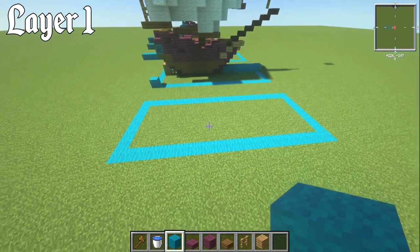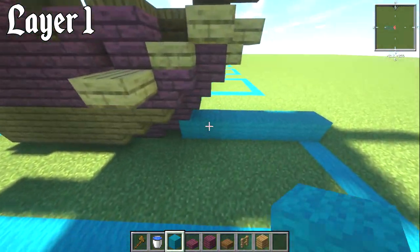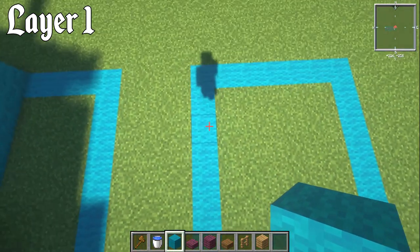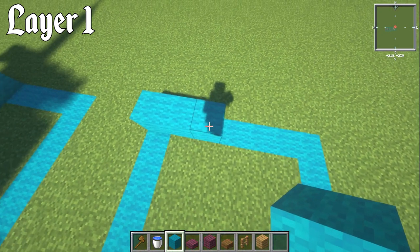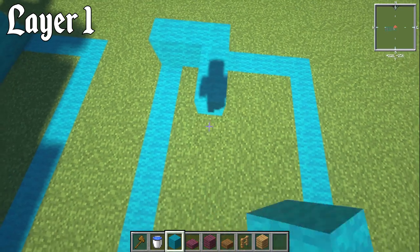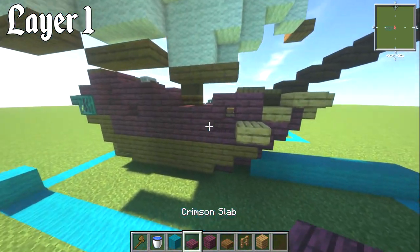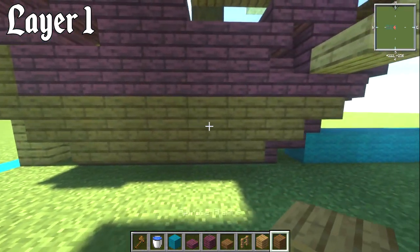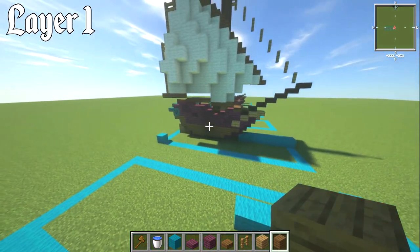For layer number one, if you've already got your box, awesome. If you're building out in the water it doesn't matter. For those building docked, from the front of the box go 3 blocks over, then counting that one, 7 blocks back using any colour block. Now, I used crimson slabs and spruce slabs together. Feel free to mix and match any types of wood or materials. I've done a lot of mine with a white bottom, but I wanted something a little different for this one.